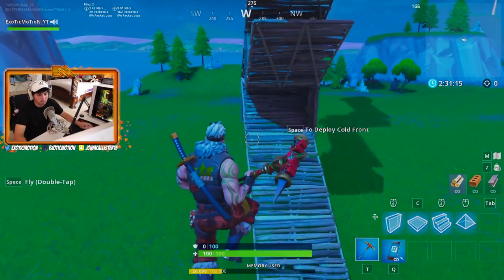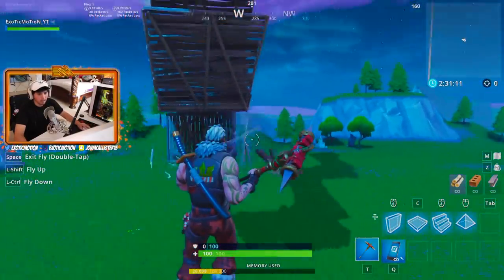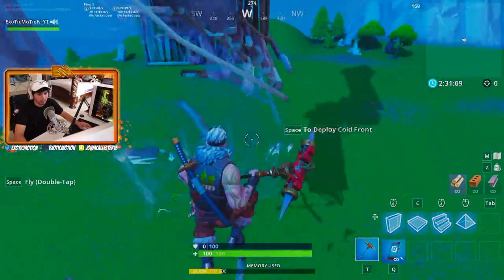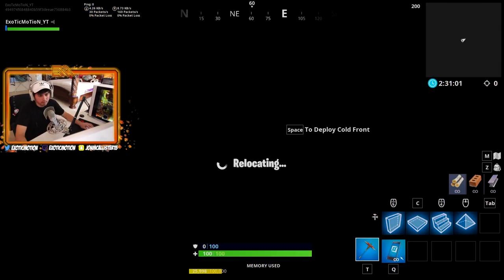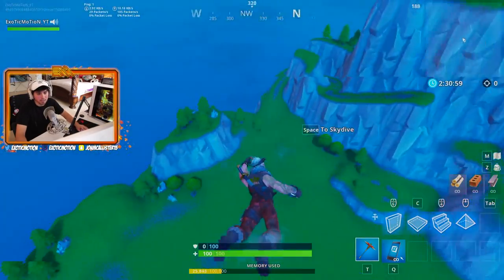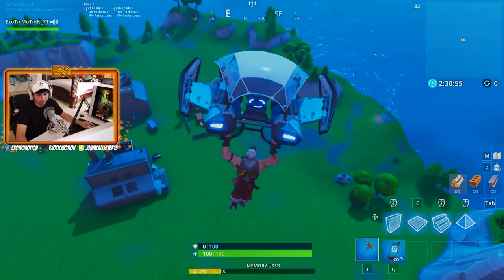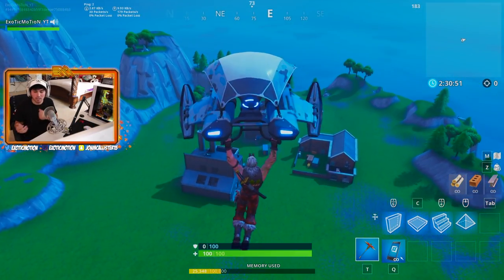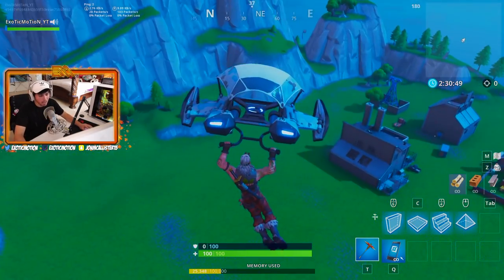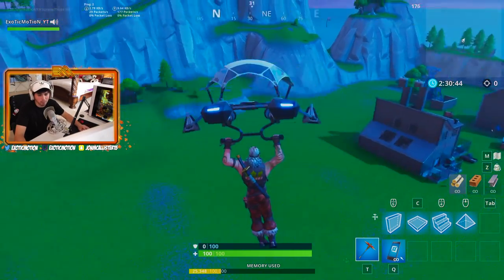One thing that sucks is you do take fall damage. If I hit Space from up high I end up dying from fall damage. Basically this is your little private island — you can build on the mountain, on the floor, whatever you want. It doesn't give you that much space but for 1v1s it's perfect. I have a cell phone device in my inventory.